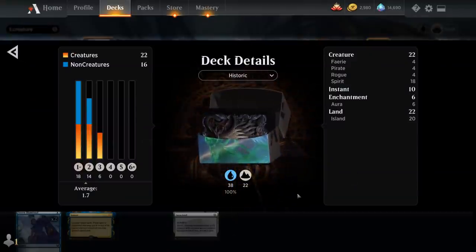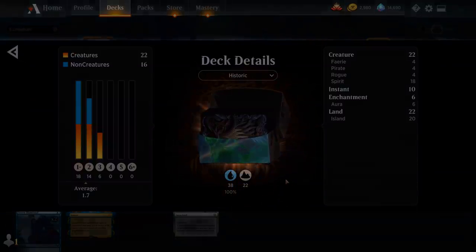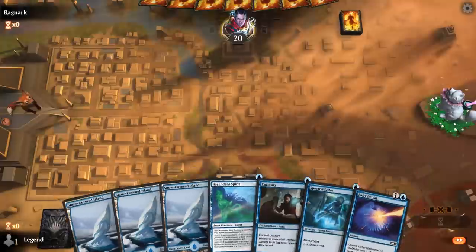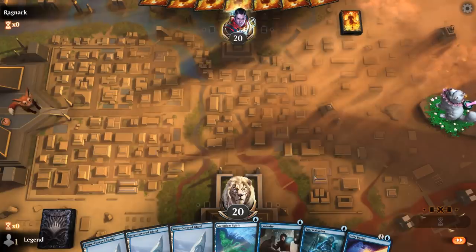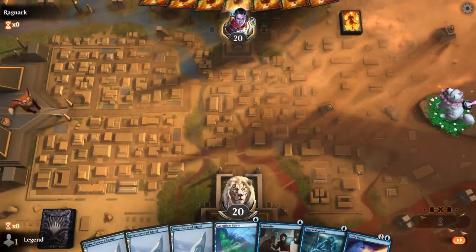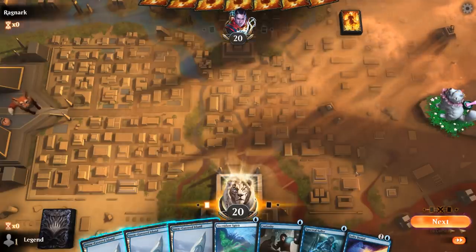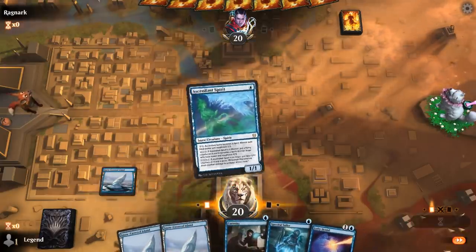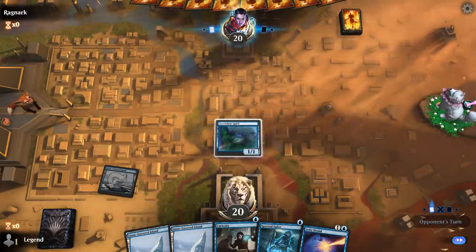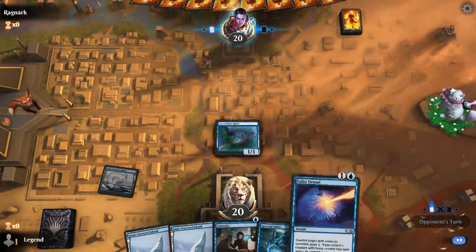So that's our deck — now let's jump into some games. We're on the play with a fine opening hand. We've got the turn 1 Ascendant Spirit, and then turn 2 we'll have to make a decision whether we commit the Curiosity or try and wait until we can keep up protection with Lofty Denial. We need the Spectral Sailor to make sure we have a flying creature, or we can level up our Ascendant Spirit until it flies before this turns into a hard counter.